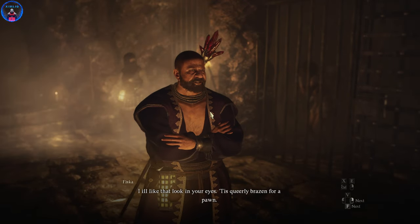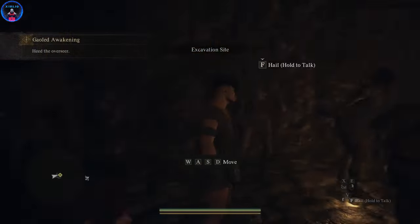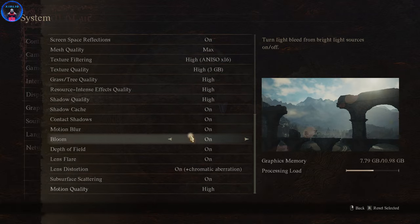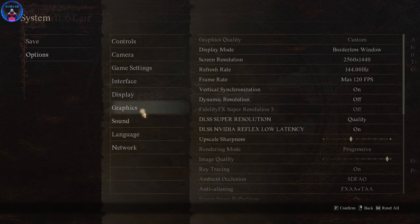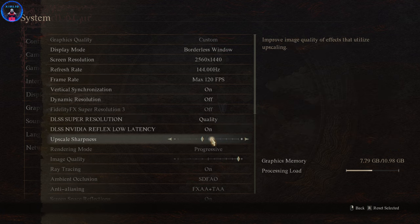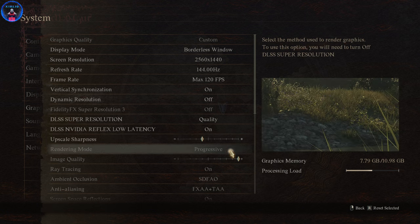This was a short video, but I also need to check the performance again. Do I have motion blur on? Because this looks bad. Yes I do — turn motion blur off, turn depth of field off. Last time when I checked performance I didn't have progressive rendering mode. You can only change this at the title screen. Because I turned on DLSS super resolution, I can't select progressive mode anymore.